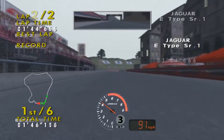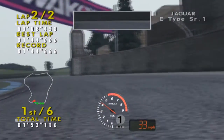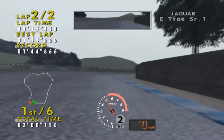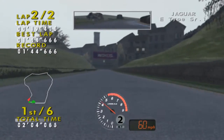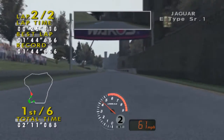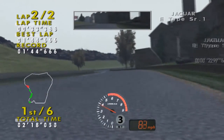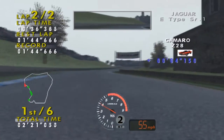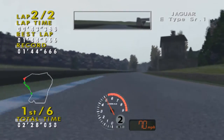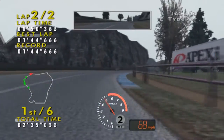There we go, second lap. Yeah, this thing — the rear steps out so much, it's really bothersome. Looks like we've gotten a decent lead so far. We've got to keep it — don't spin out, don't go in the grass. Or even spin out like that, that would be embarrassing. Alright, braking here because of the understeer.